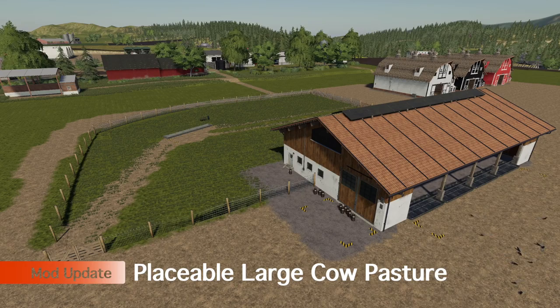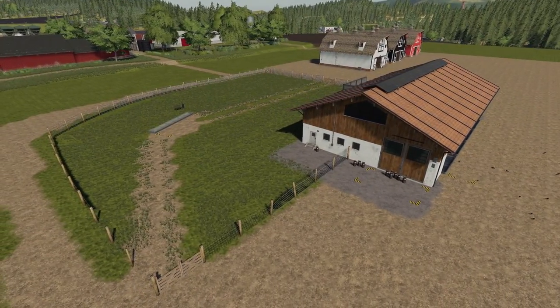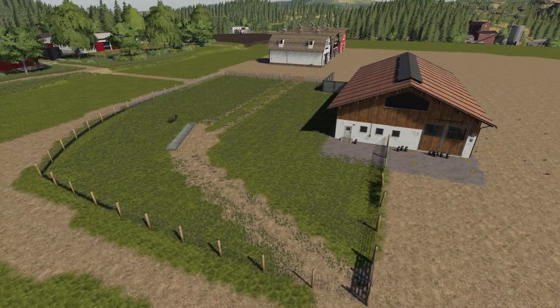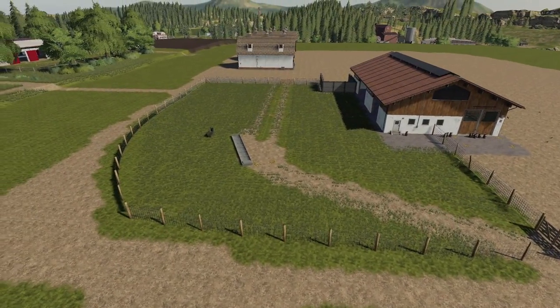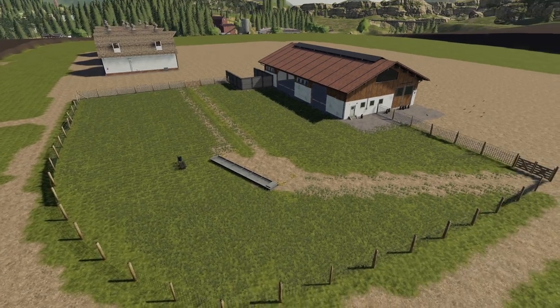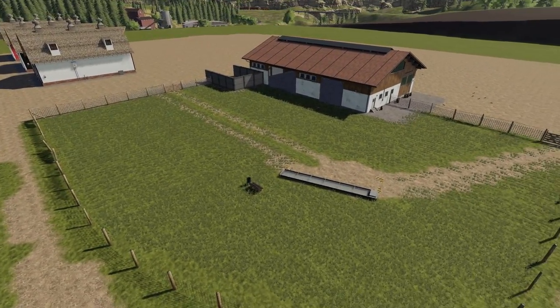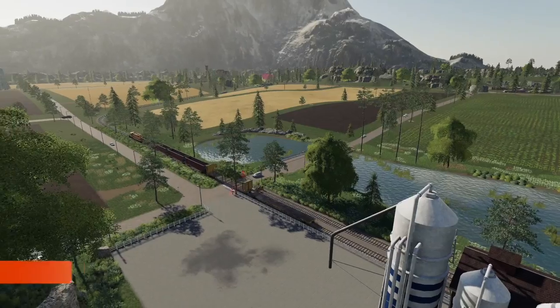The one update mod today is the placeable large cow pasture — it is now animal pen extension ready for PC players. Water and straw are brought directly to the pasture. There's supposedly trees included but they were never visible in testing. Either way, make sure you update this mod.